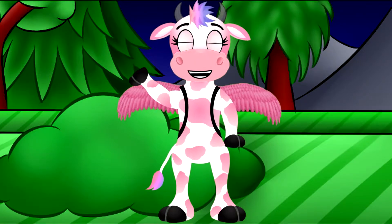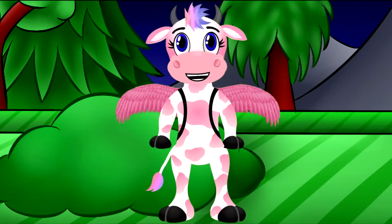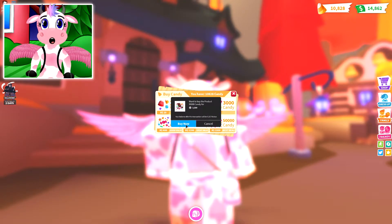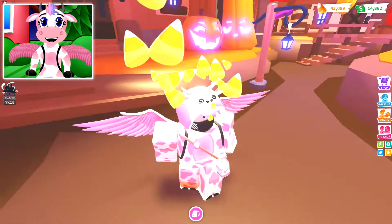Hello my magical friends, I'm Calmingo. Today I'm going to be spending 60,000 candy corn inside of Adopt Me. Now I know I only have 10k but I'm going to be buying another 50,000 candy corn for the event. Let's go ahead and buy real fast. And there we go — we got 60,000 candy corn now.